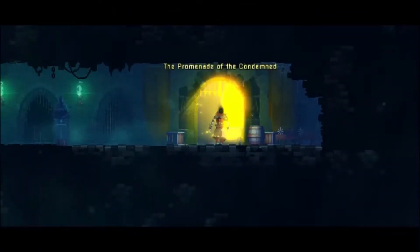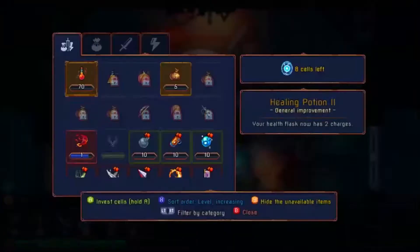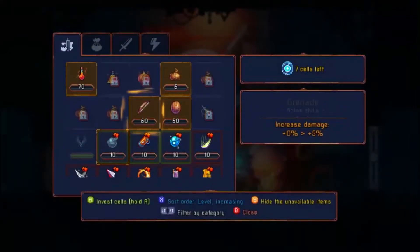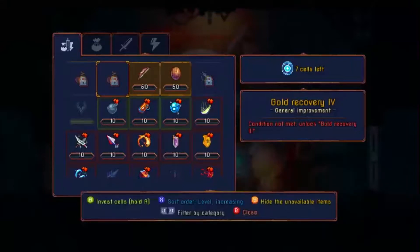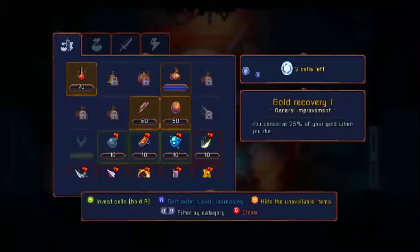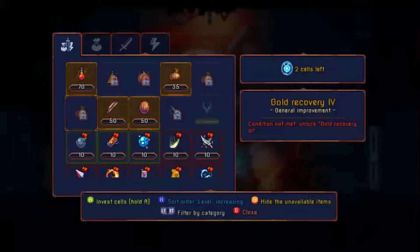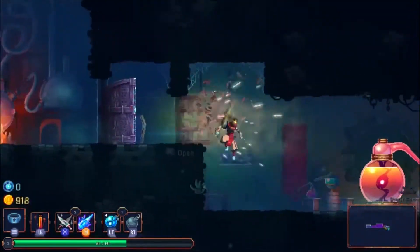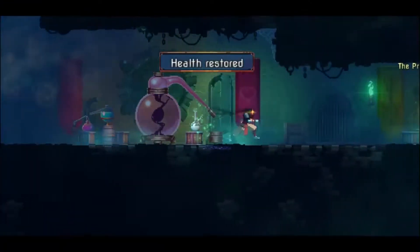Only eight cells to spend, huh. Let's use them. Let's unlock the blood blade — blood sword, or whatever it's called. And then I guess we'll do gold recovery, and put the last two towards healing potion two. We don't have anything to flex poison. Use this to heal up and on to the next level.